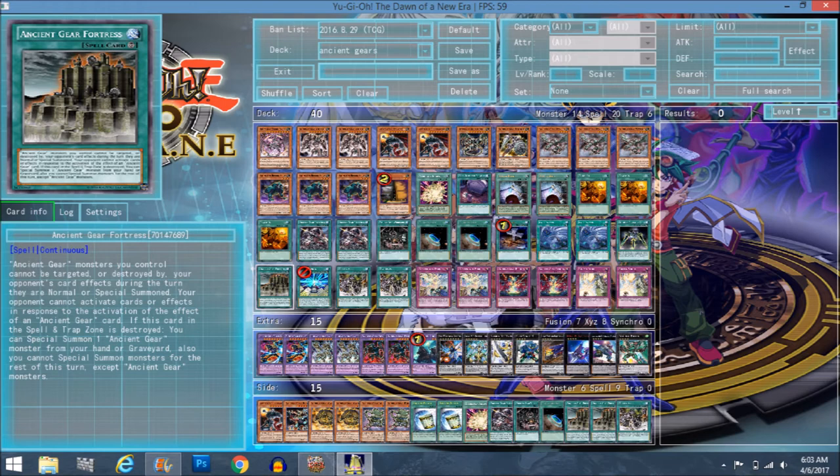Fortress is where things get a little crazy — I'm only running one because two can be cloggy, though it can be searched. Ancient Gear monsters can't be targeted or destroyed by your opponent's card effects during the turn they are summoned, and your opponent can't activate cards or effects in response to the activation of an Ancient Gear card at all. They can't chain to your monster effects, can't Solemn Strike you. They can't Strike any of your monsters — that's the biggest thing, because Solemn Strike is still a thing.